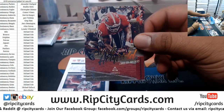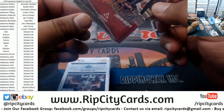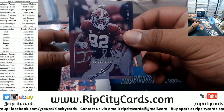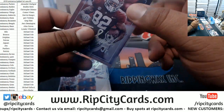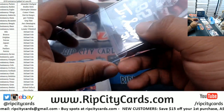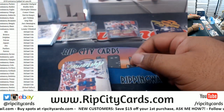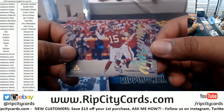Elijah Holyfield 275 Panthers. Irv Smith Jr. on-card autograph, very nice. Colombia 130 today — I wish I could have seen the game. We have Mahomes insert for the Chiefs.